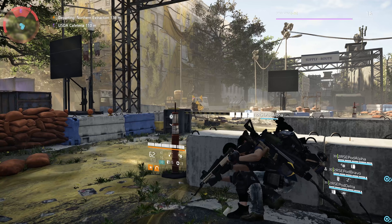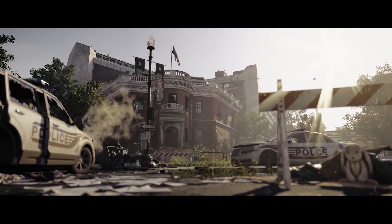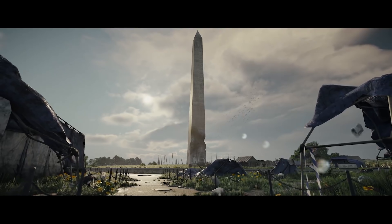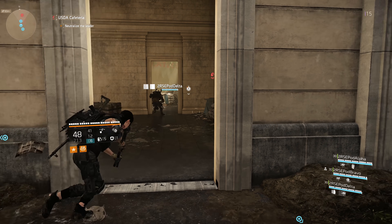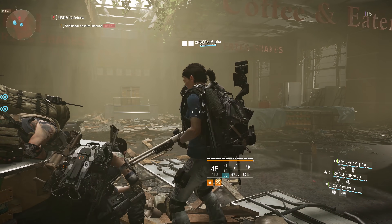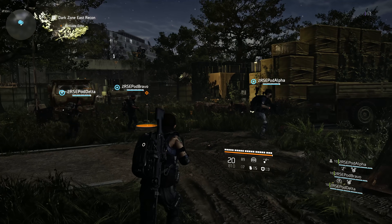I'm gonna quickly catch you guys up with the basics before we go in depth. The Division 2 takes place seven months after the events of the first game. Washington DC is collapsing into chaos. Civilians have banded together into settlements to survive — they're using MREs as currency. While I'm not allowed to show you the entire map, the whole thing looks pretty vast. Additionally, there are more enterable buildings in The Division 2, and the map of DC opens up far more varied locations. The Division 2 was designed with the end game first, and there are said to be robust post-launch plans as well.